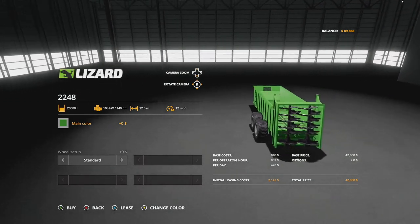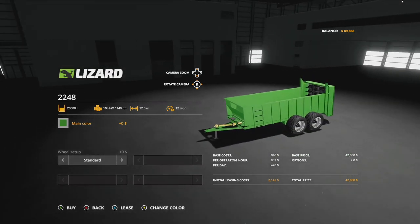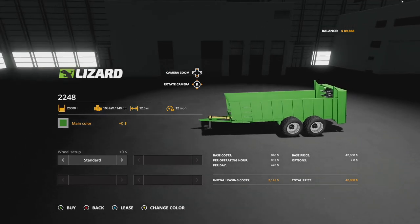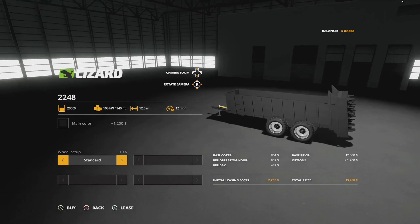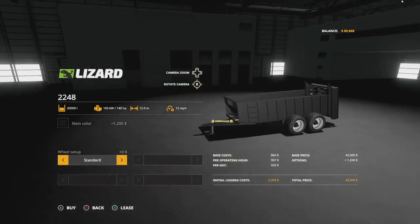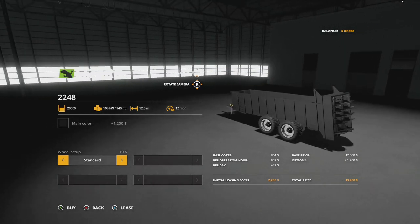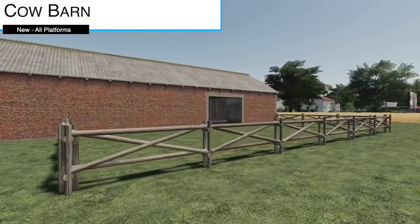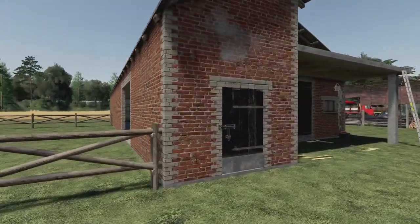Your next new mod for all platforms today is the Lizard 2248 manure spreader by Mads Up Modding. This is a manure spreader with 20,000 liter capacity — manure only, no lime, no fertilizer. 140 horsepower required, 12-meter working width at 12 miles per hour. You can change up the main color — it's set to John Deere green but you can set it to whatever you like. Standard and T404 wheel options as well.